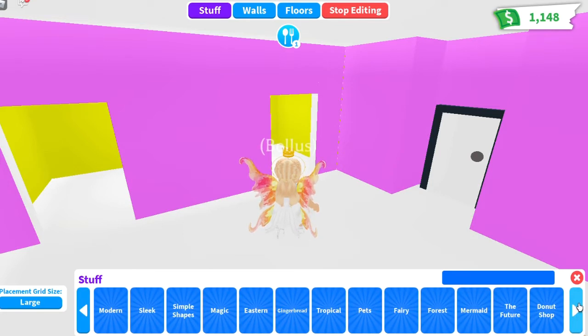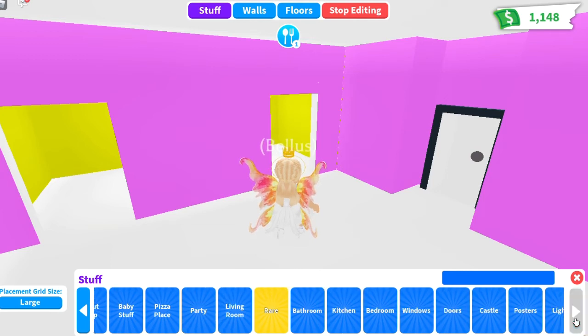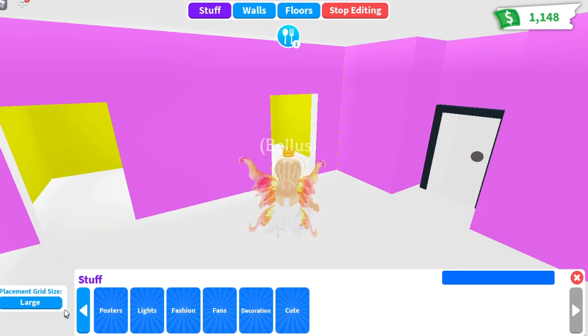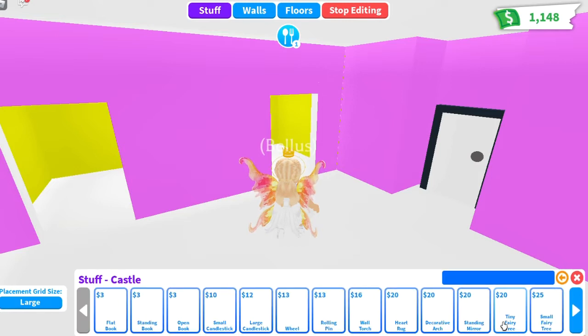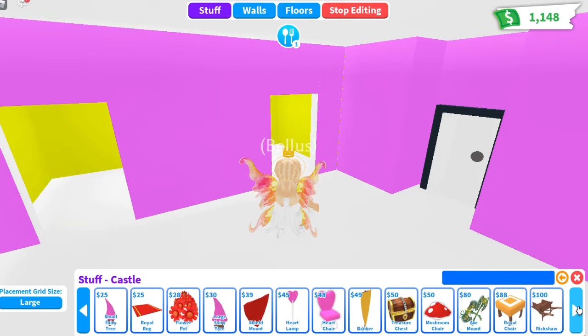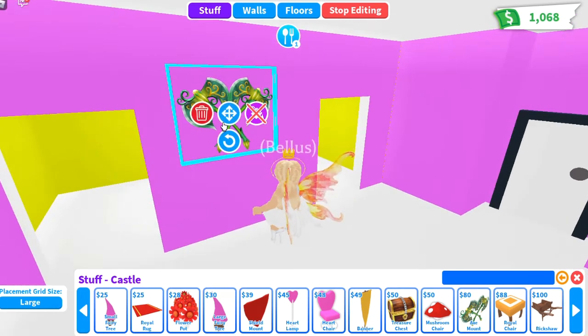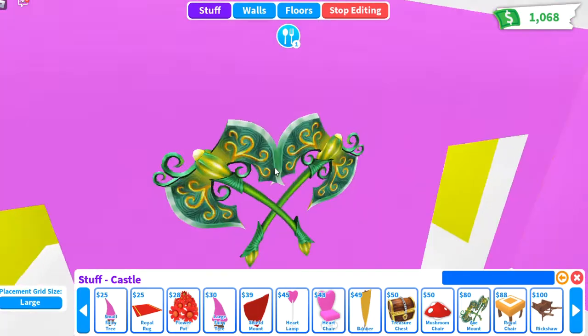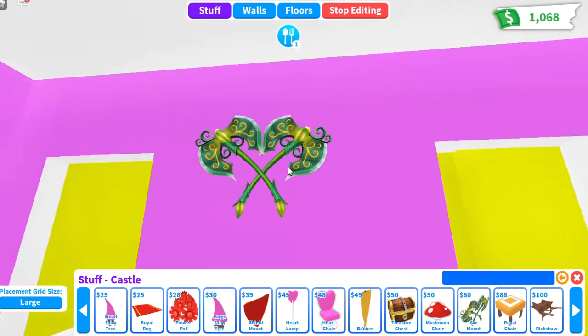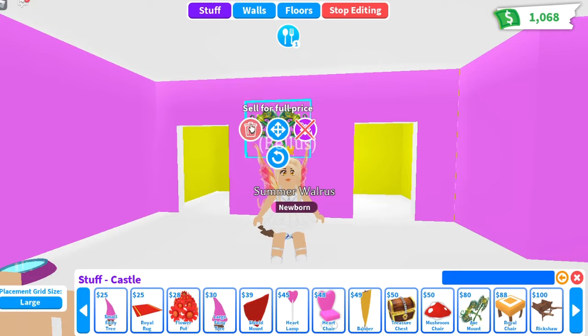There's also castle furniture you can get. You can get things for it — it even has an axe in it, which looks like it's from a Roblox game. It looks really good.